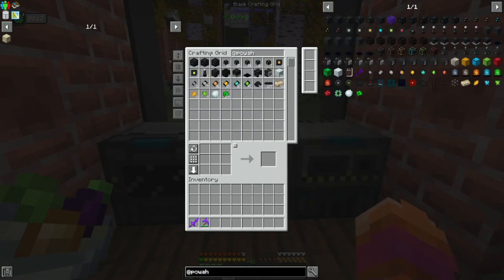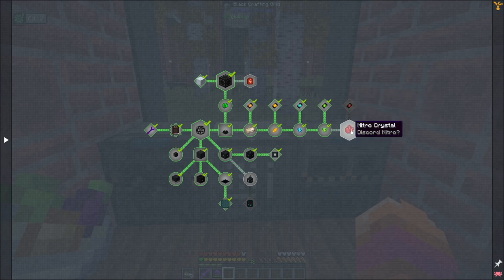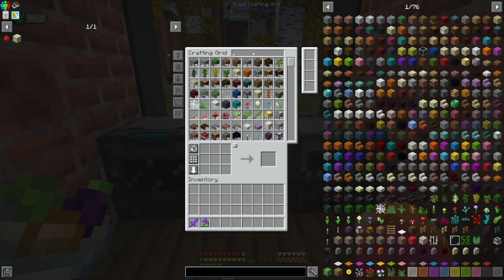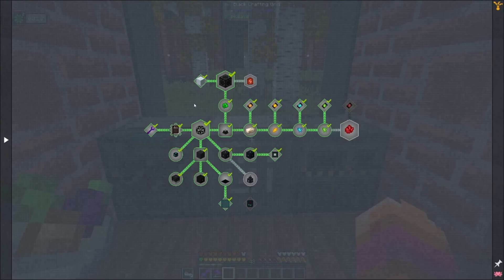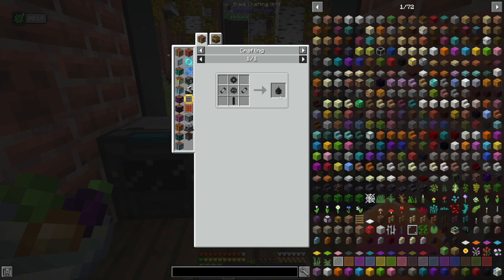I've already used Powah a lot in this series, but there are a lot of components we haven't really touched. I've made a lot of these Powah capacitors for quest lines, but there's still a lot left to follow. There's the Nitro Crystal, which I think is straightforward for us to make. One of the things Powah focuses on here is the player transmitter, and this will allow us to recharge our inventory items pretty easily.